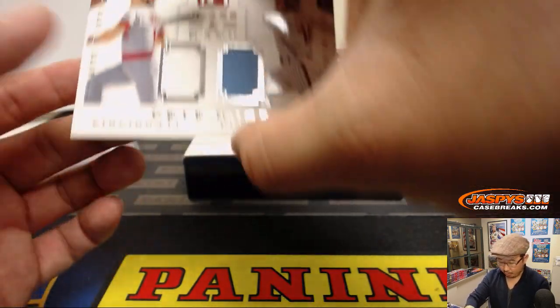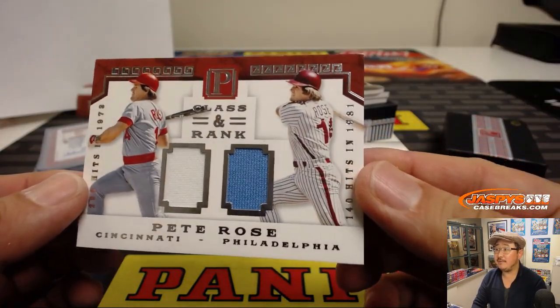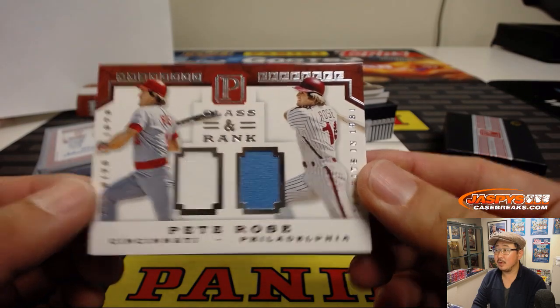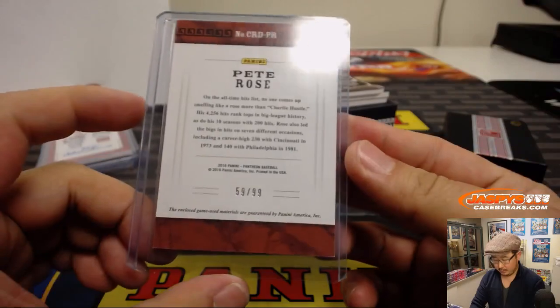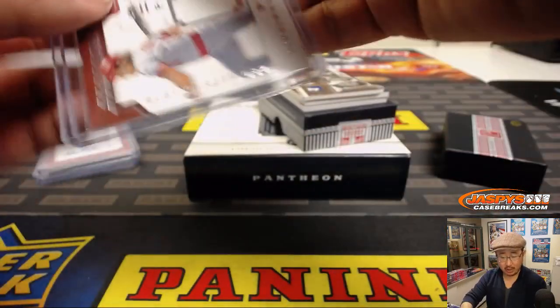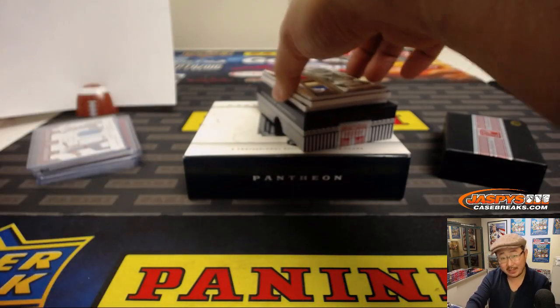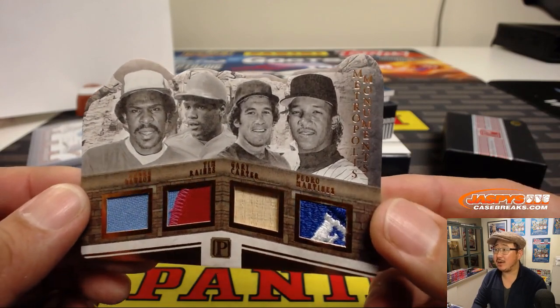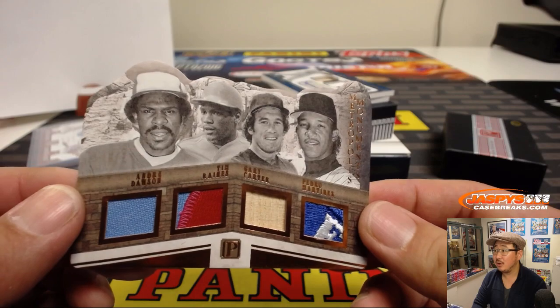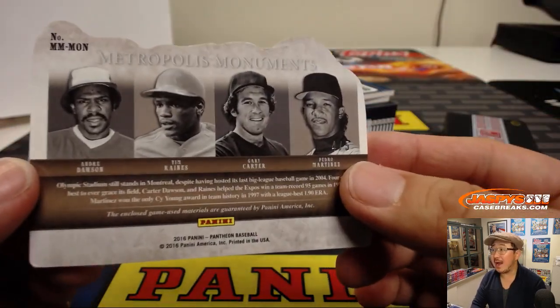Great legend there — Pete Rose, Reds Edition, Philly Edition. Class and Ranked two-color Dual Relic, 59 out of 99, game used material as well. Number nine — Thomas Raines. That's what I like about these number block breaks: I don't have to randomize anything. Look at this: Andre Dawson, Tim Raines, Gary Carter, Pedro Martinez — that's a great patch for Pedro. And that's four out of five — Metropolis Monuments — Billy Powell with number four.